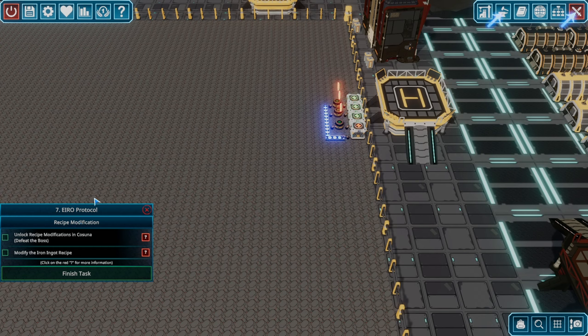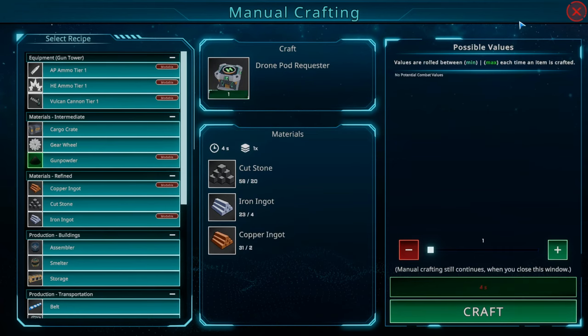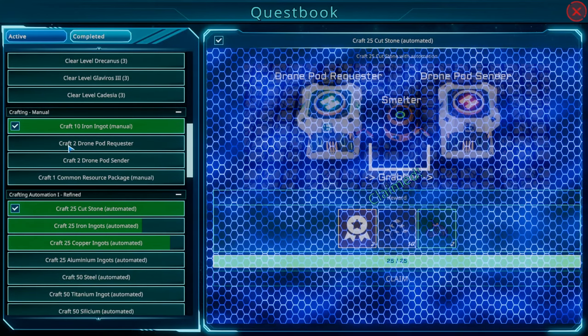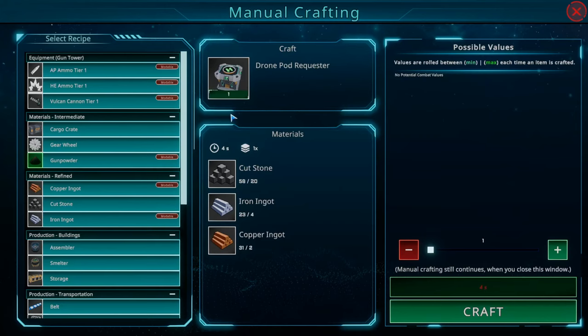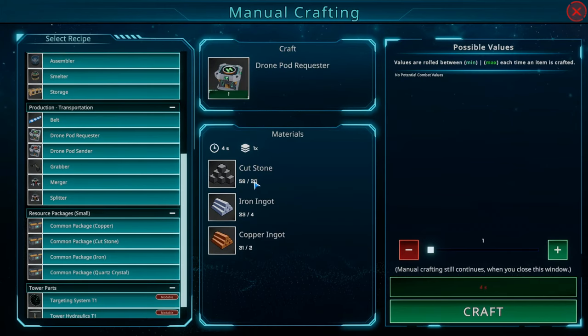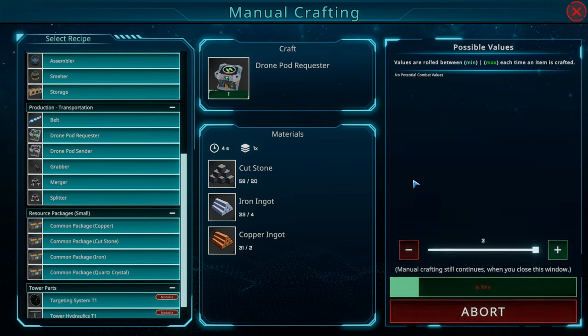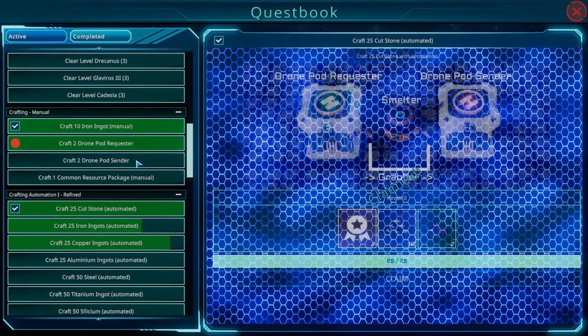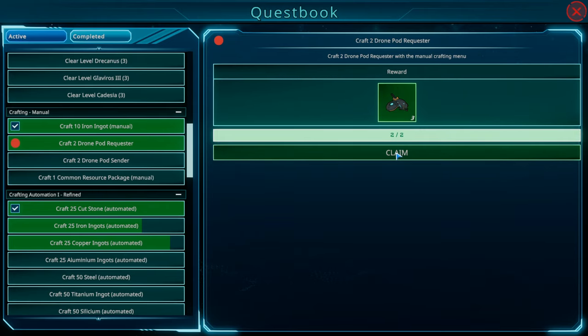We've got an objective here in the bottom left of the screen — I don't think we're going to do that one right away. Looking at our quest book, we've got a couple more manual crafting objectives. I think we might be able to craft two drone pod requesters — let's do that one. A drone pod requester takes 20 stone, four iron ingots, and two copper each. We've got it, so let's do two of these. Eight seconds isn't bad. We can go claim our reward — three more drones for that one, we'll take it.